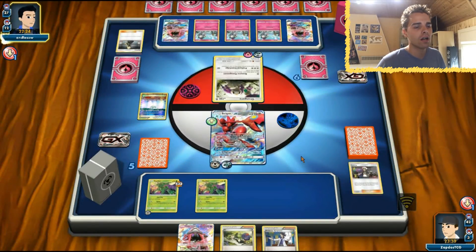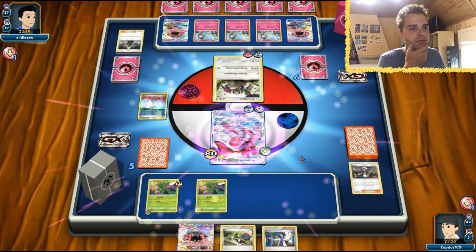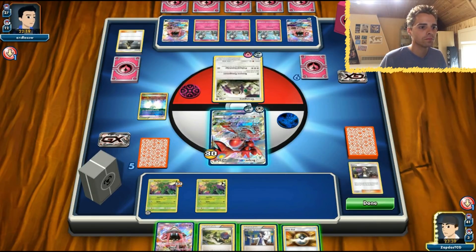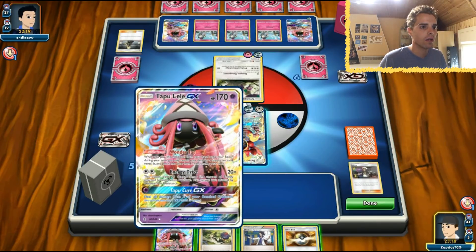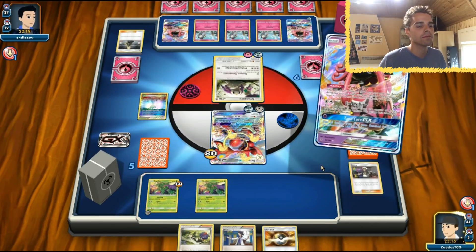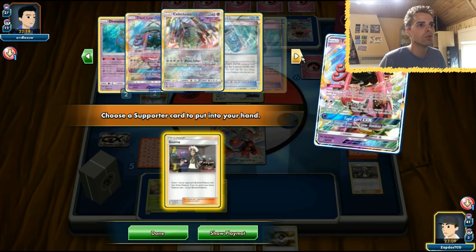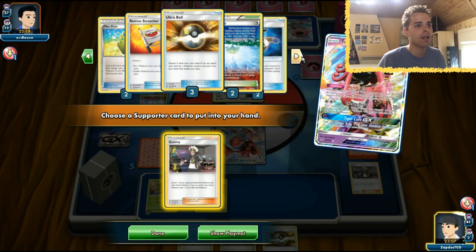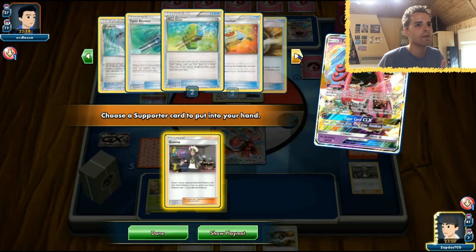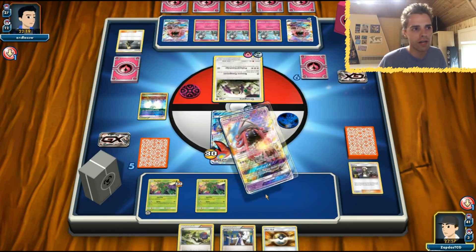There are already two Max Elixirs in the discard. We're confused from the opponent's Kirlia, which is annoying, so we'll use Tapu Lele to search for another Guzma. We check the deck — two Dalmice available, two Max Elixirs, and four energies remaining. We also have access to Parallel City. We check for Field Blowers: one Field Blower and two Parallels. We need that Field Blower.